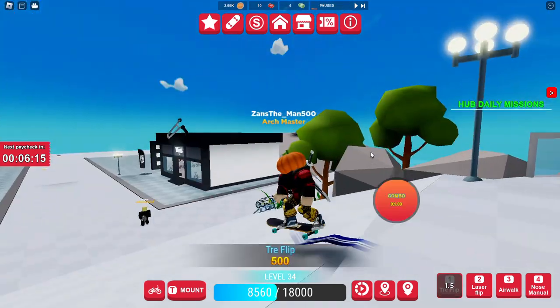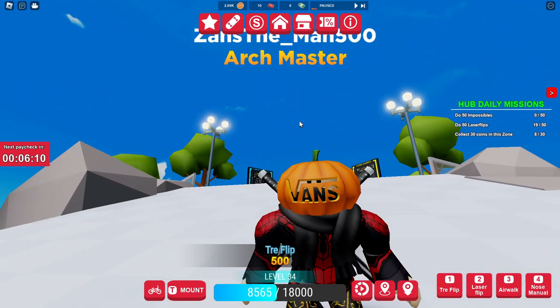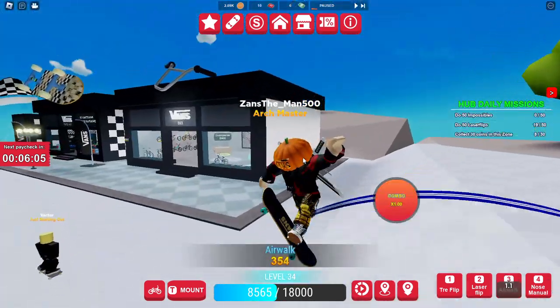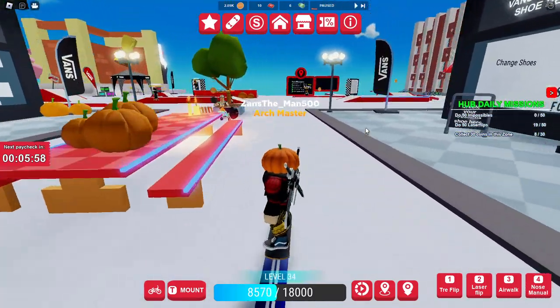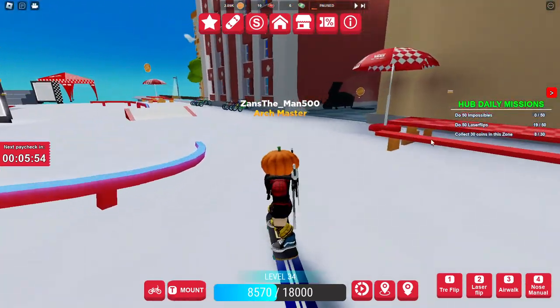In this game you can get free avatar items like this pumpkin head, the Vans pumpkin. Basically you need to find the spooky house — it's going to be right here. I've already done it.